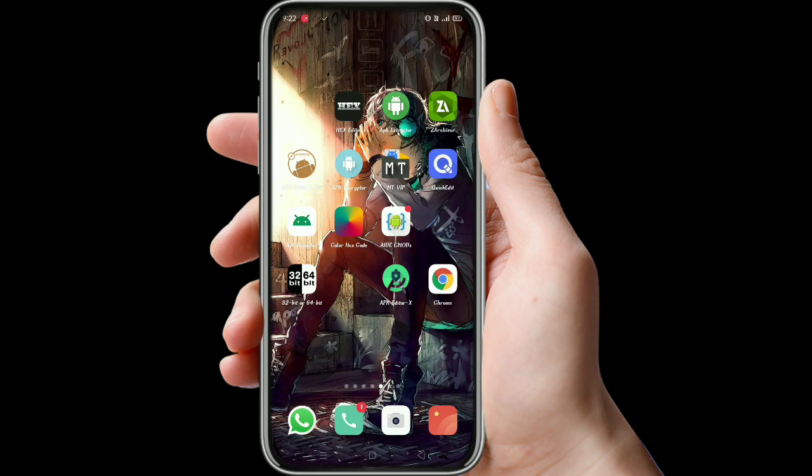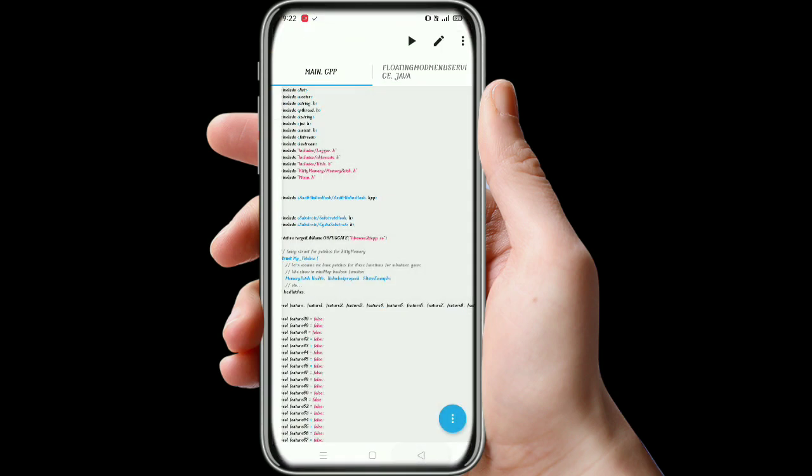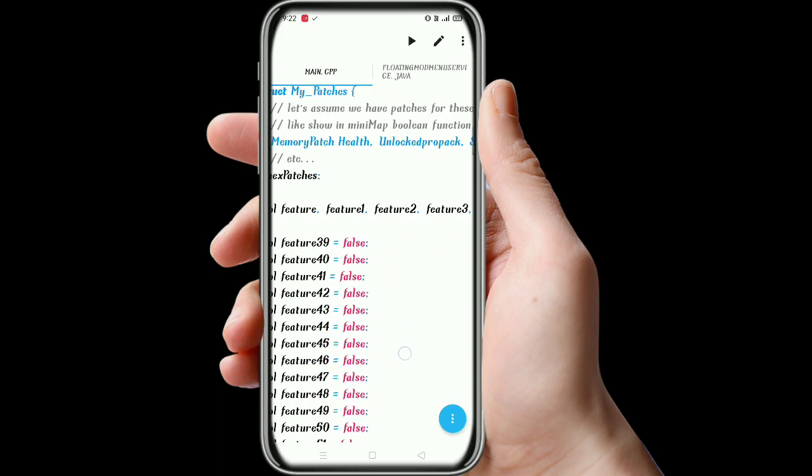Today I will teach you how to patch a mod menu. First, you have to open your app, and after opening it, open your main .cpp file.